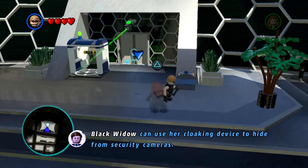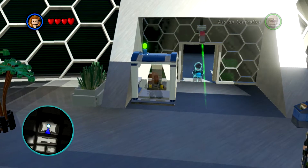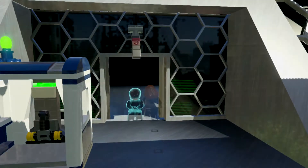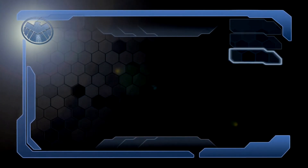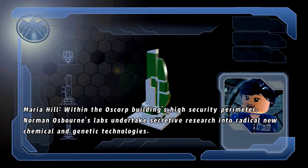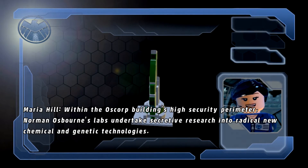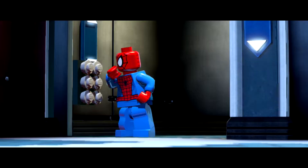Shouldn't be a problem for you, right? This is where her invisibility comes in handy. Okay, in we go. This is the actual mission part now. Let's start the briefing: within the Oscorp building's high security perimeter, Norman Osborn's labs undertake secretive research into radical new chemical and genetic technologies. I still like that logo.